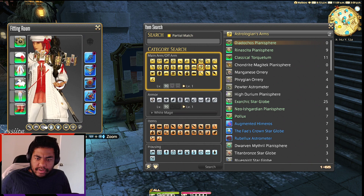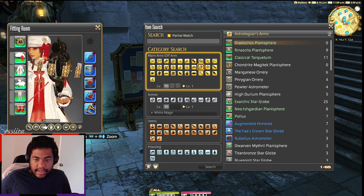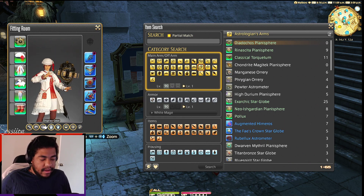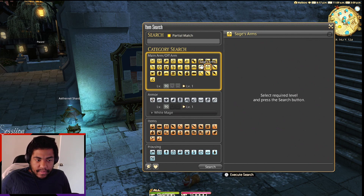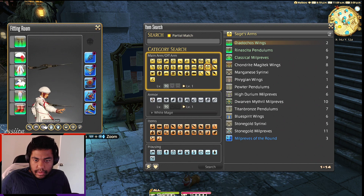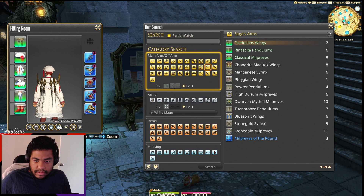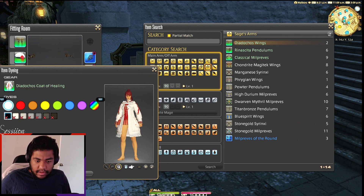Here we have Astrologian stuff — there are black roses! That's actually sick, it's so Alexandria-like. And the needles — I like that they look like needles, that's so fire. Now let's see what the gear looks like dyed.